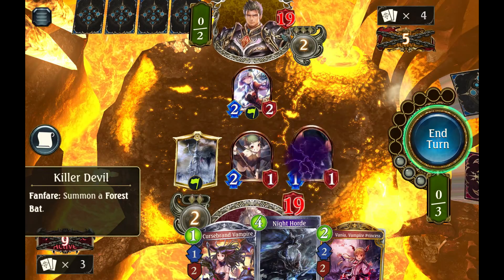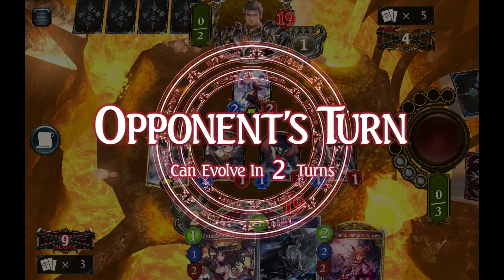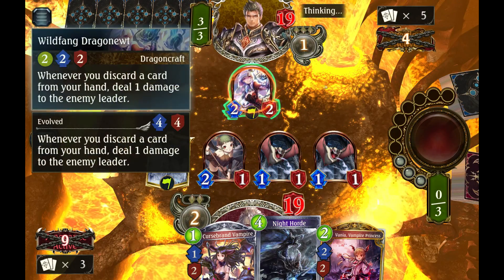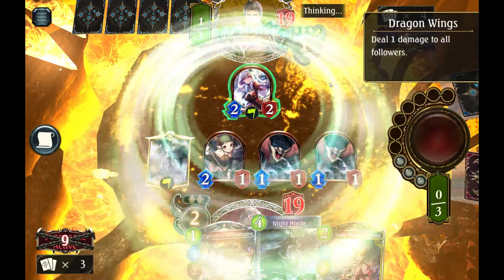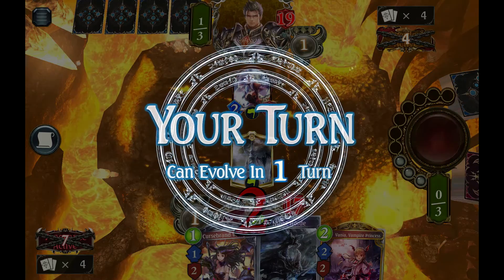So we have a lot of ways to keep this fortress going if he wants to dedicate himself to trying to wipe out our bats, and that's hilarious. These bats are going to just keep coming at them. See, he spent resources here to wipe the bats out. Now we're going to hit them with some more.